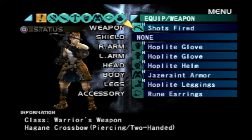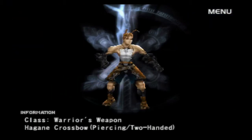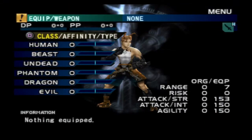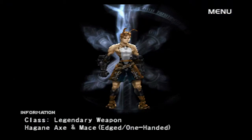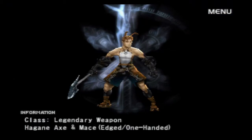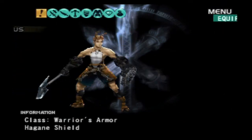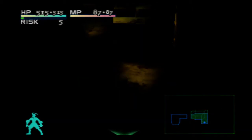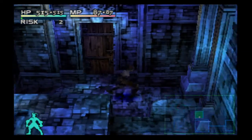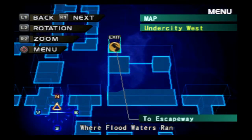The crossbow also looks kind of underwhelming. I honestly preferred the other shield — the night shield we had before the Hoplite shield — but that's just my personal opinion. It's a shame they don't show the boots or gloves or armor on Ashley, but then again I guess that would take a fair amount of resources, especially for just a PlayStation game.